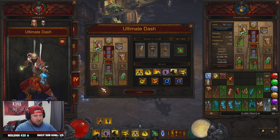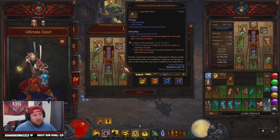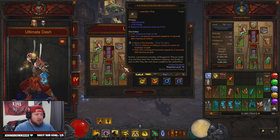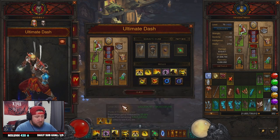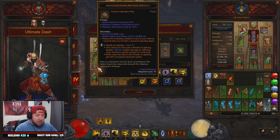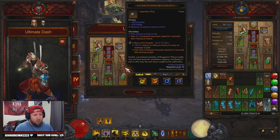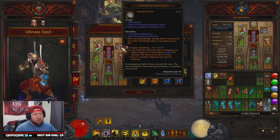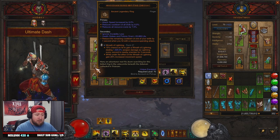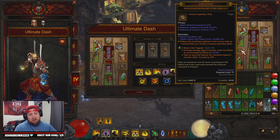For rings and amulets: Squirt's Necklace for more damage, Rechel's Ring of Larceny for movement speed and fearing enemies, Convention of Elements, and Ring of the Zodiac to keep cooldowns up. For legendary gems: Boon of the Hoarder for a speed increase, Gogok of Swiftness for cooldown reduction, and Wreath of Lightning for even more movement speed — though you could swap it for Bane of the Trapped.